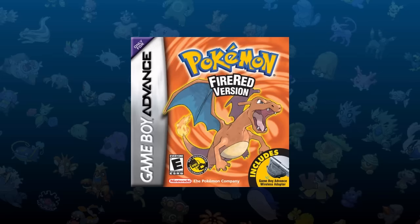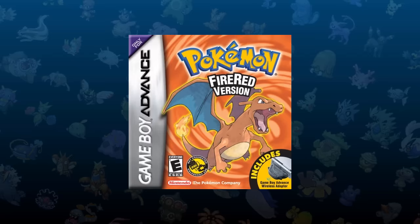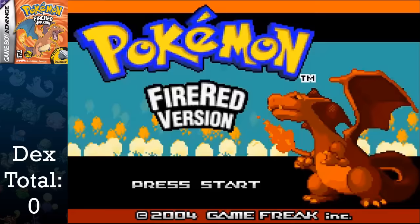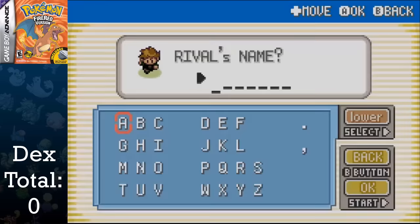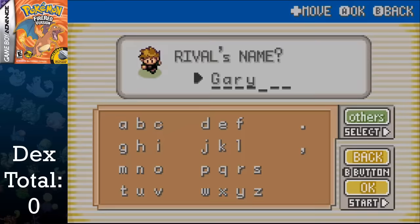Getting back on track, there are a few differences between FireRed and LeafGreen that I'll address once we get to those certain parts, such as exclusive Pokemon that we won't be able to obtain due to being allowed only one game during the challenge. I start a new game and name myself Chaotic, since Meatball won't fit without only one L and looking stupid. I name my rival Gary, which really clashes when I battle him since the word RIVAL is in all caps, saying RIVAL GARY.